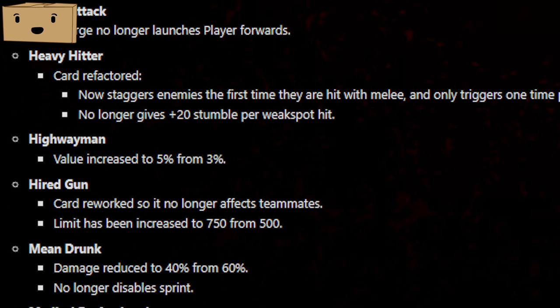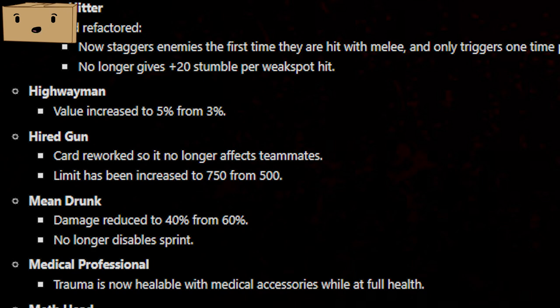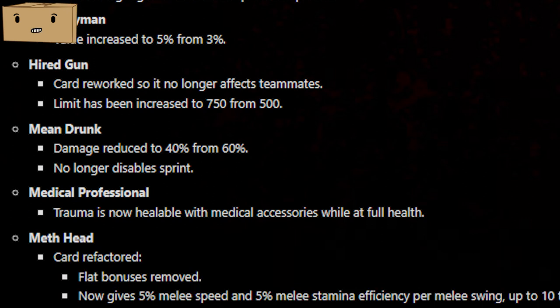Highwayman and Mugger both had their spawn chance increased from 3% to 5%, which is awesome. Hired Gun received a nerf — it no longer affects teammates. It's all up to you to get the kills to earn as much copper as you can, meaning it's going to be a lot harder. Being Drunk now only does 40% damage instead of 60%, but it doesn't disable sprint anymore, so that is pretty cool.